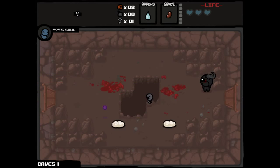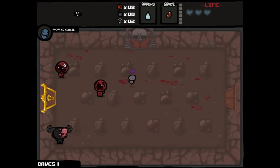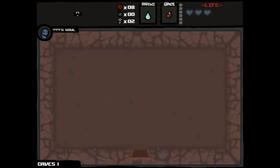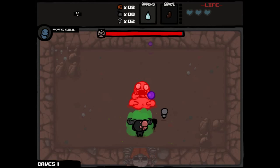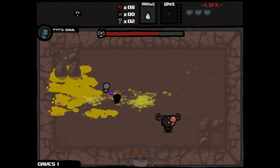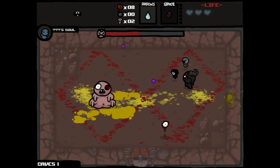Looks like we'll be able to go to our shop no matter what. Last floor we needed keys but had bombs — this floor we're going to need a bomb but have too many keys, I guarantee it. But there's three keys. Inside we get Little Steven, which is actually a nice little familiar bonus when we have Brimstone — this will help us take care of some of the flies that will rush us down while we charge up Brimstone.